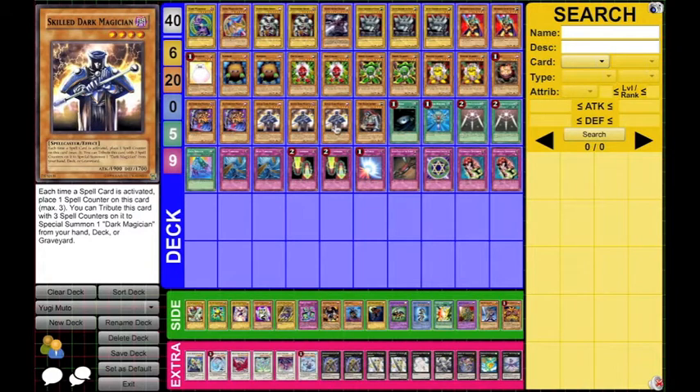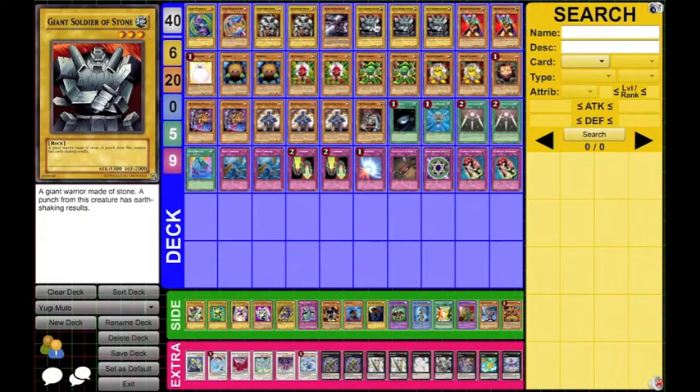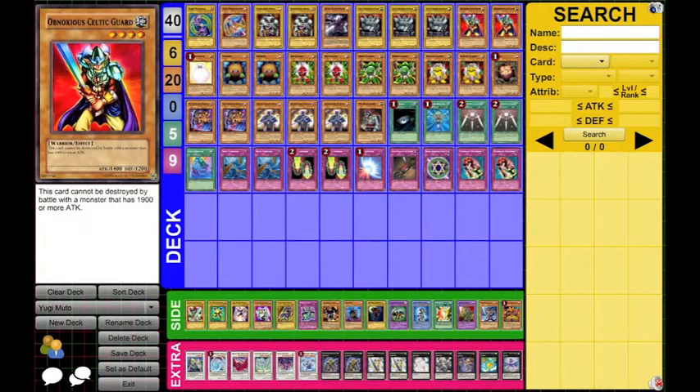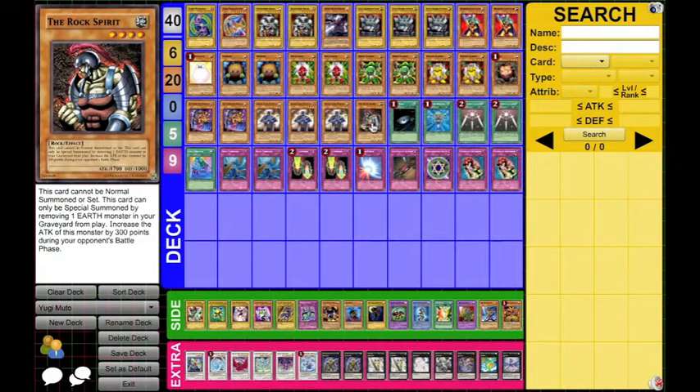We play three Skilled Dark Magician. We would rarely use his actual effect, but basically we play him because he's on that 1900 status, which is always good. Then one Rock Spirit — you can Special Summon this by removing an Earth Monster from your graveyard, and he goes to 2000 during your opponent's battle phase, so that's alright. You can remove your gadgets, your Giant Soldier, or your Obnoxious Celtic Guard, so you definitely have enough targets to get him out. It just gives you a little bit of swarm capability and you can make rank 4 Xyz with him.